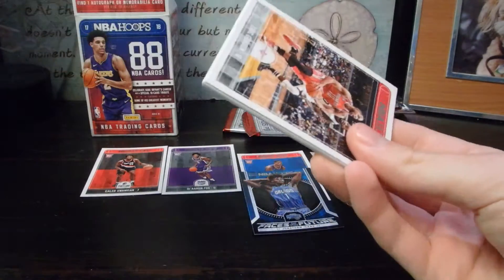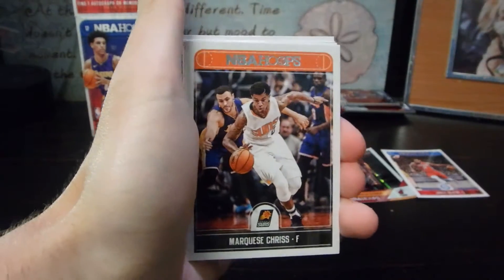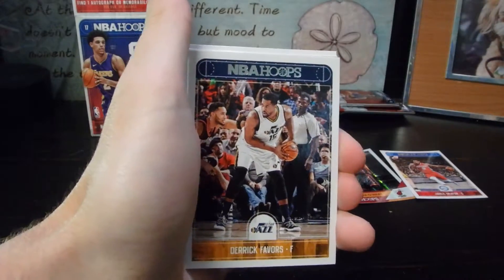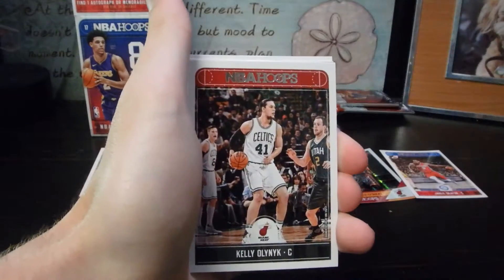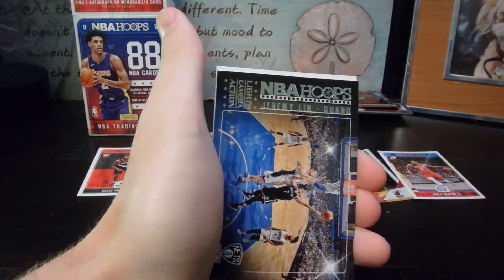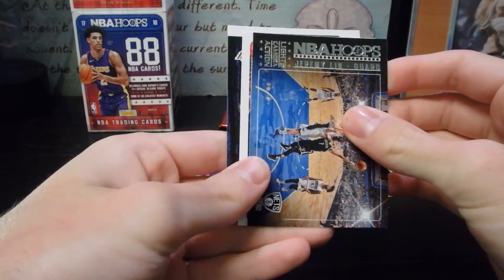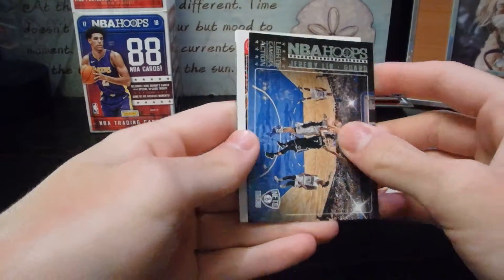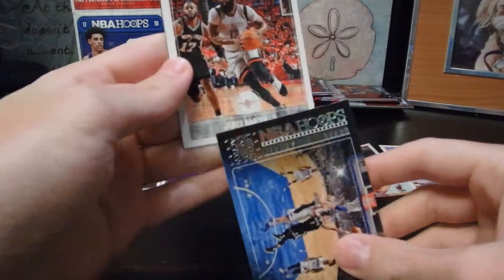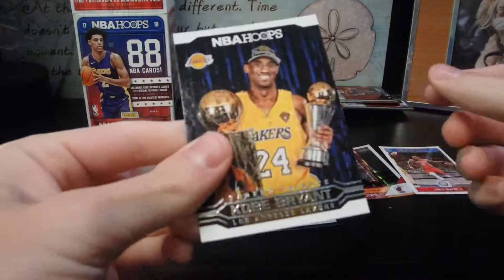Next pack: Eric Gordon, Marquese Chriss, Derrick Favors, Kelly Olynyk, Jeremy Lamb, Jeremy Lin — back-to-back Jeremys. Okay this is our next card: James Harden! I'll definitely take that. And we almost got Kobe.